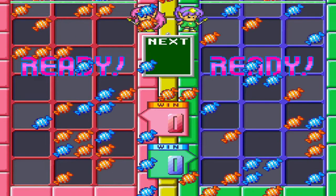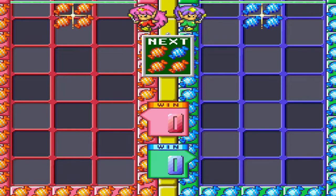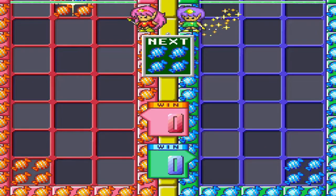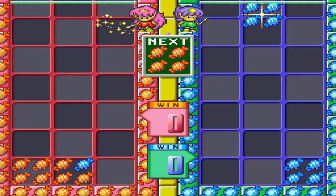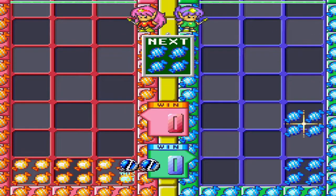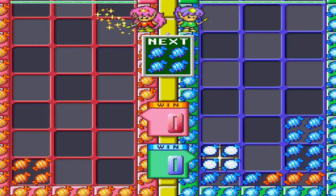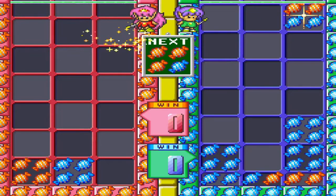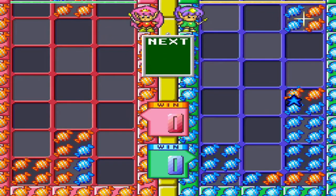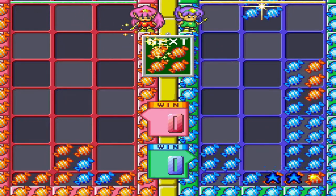Now we're looking at the second example, and it's Soldam again. The last game was Soldam for Switch — it was a remake — and this is Soldam for the arcade, the original version. Same situation here: it's a shared next queue. I think it's exactly the same. It's another interesting example of that strategy, and it's a nice way to highlight the two different versions of Soldam. You can see in the next queue out in the middle — whoever finishes dropping their piece first gets it.